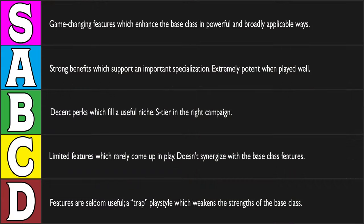Today we are ranking the subclasses available to Artificers in Dungeons & Dragons 5th Edition. The Artificer originally appeared in the Eberron sourcebook with three subclasses; a fourth, the Armourer, was introduced in Tasha's Cauldron of Everything, so we'll evaluate all four as presented there. We're pitting subclasses against each other, not other classes, and won't be accounting for roleplay flavor or multi-classing as a core mechanic.